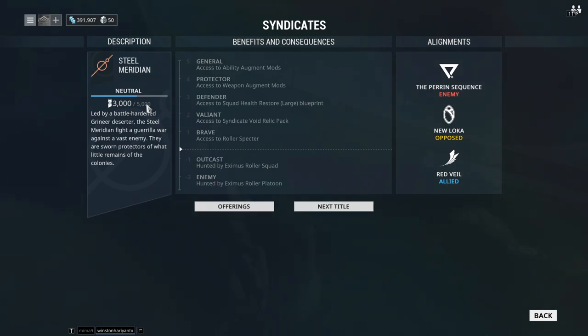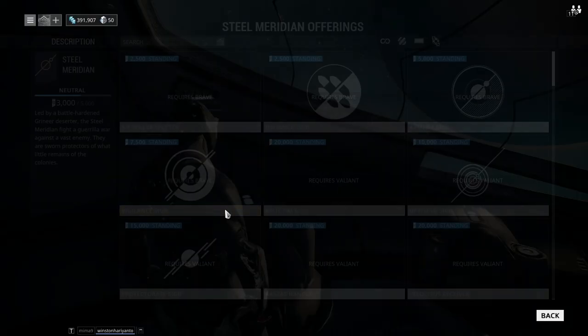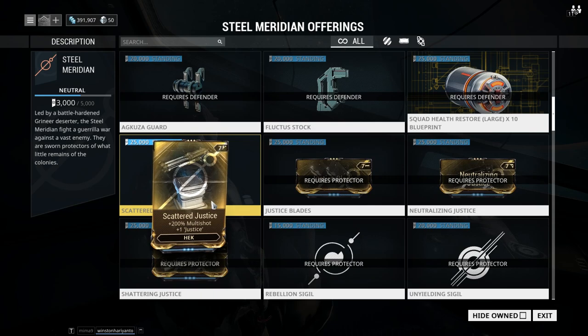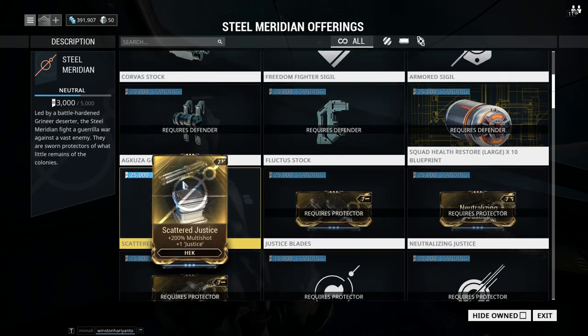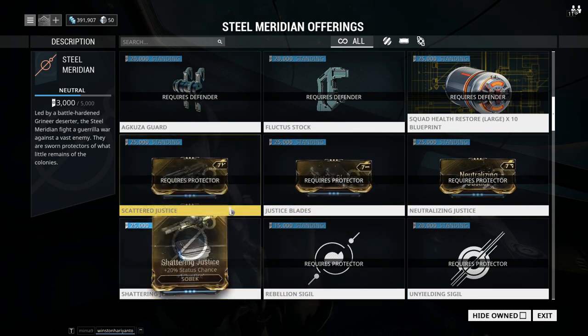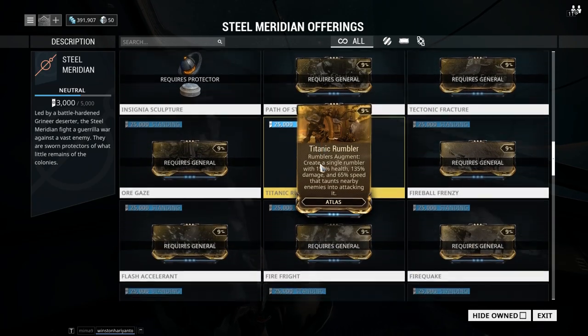For example, at Master Rank 2 you'd earn 2,000 standing plus 1,000, so 3,000 per day. To progress in the syndicate, press next title — at the beginning it says Initiation — give up what they ask for (around 40,000 credits), get the sigil, equip it, and keep progressing. The ranks you'll go through are: Brave, Valiant, Defender, then Protector. Once you hit Protector rank you'll be given a choice of rewards. You want the Scattered Justice augment because that makes the Hek really insane.